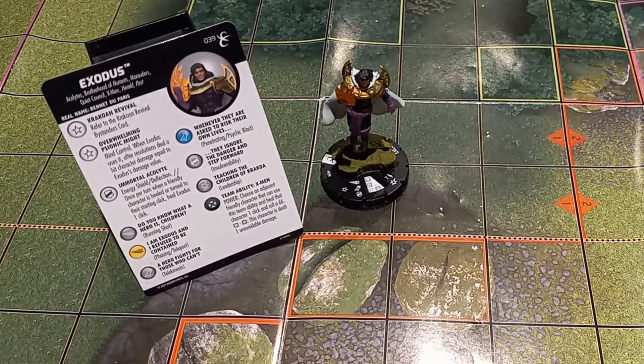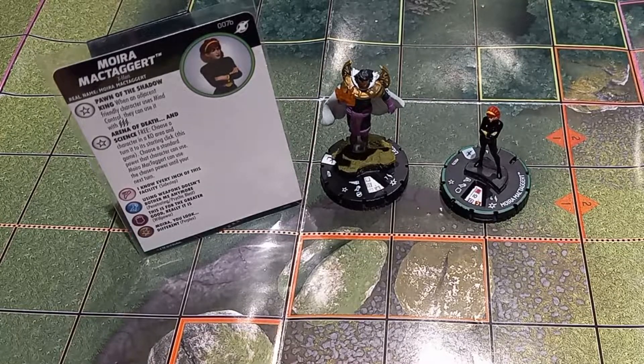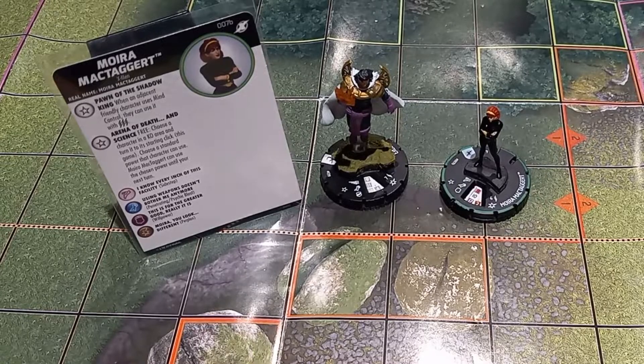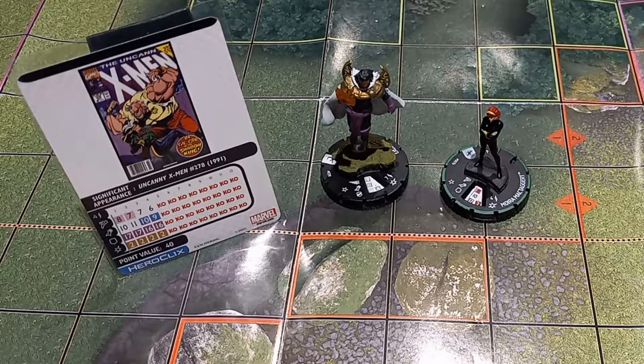One notable figure I like to pair with Exodus is Prime Moira McTaggart. She has a very powerful top-click ability, Pawn of the Shadow King: when an adjacent friendly character uses Mind Control, they can use it with three targets. This is crazy for Exodus — three-target Mind Control is already great, but when Exodus mind controls three different characters, he deals his four damage to everyone he hits after resolutions. You can make them all attack each other or attack the rest of your opponent's team, then deal four damage to all three. This is not an attack — no Mystic's feedback, no rollouts. She also has Perplex her whole dial, which brings Exodus's attack on his top dial up to a 12, so you'll probably be hitting those mind controls.